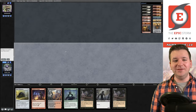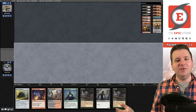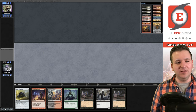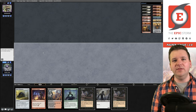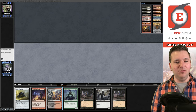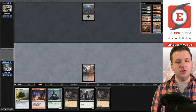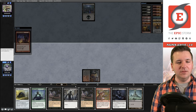For modern players you'll also need the squirrel versus goblin battle: Chatterstorm versus Empty the Warrens — you'll need 20 squirrel tokens and 20 goblin tokens. You're going to love this mini token pack. Grab it at epicstorm.com/shop. Match 3 — we're on the play. We have Bridge and Putrid Goblin, and Faithless Looting — keeping a one-lander.